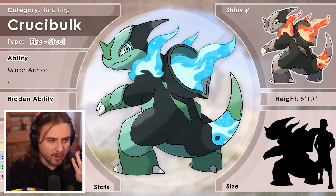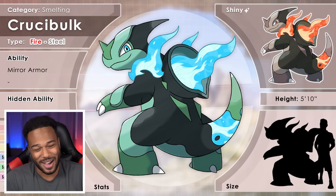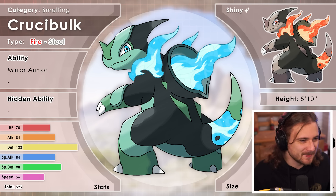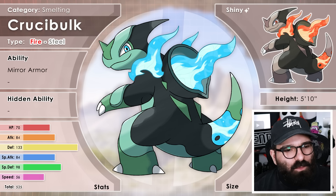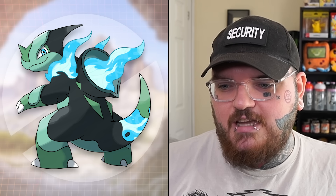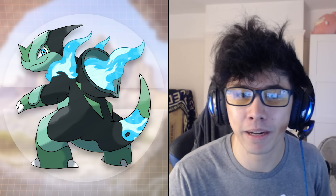One Pokétuber compared Crucibulk to a dinosaur version of Gigalith, appreciating the bipedal body shape — very dinosaur, dragon, monster-like. The pose is sick. Multiple viewers said it looks like a godly or pseudo-legendary Pokémon. At 5'10", it's a short king among powerful Pokémon. Bird Keeper Toby admitted he was a pessimist but said it turned out really well — Ron took all the attributes and delivered exactly what was needed. Multiple YouTubers said they want this Pokémon, calling it a big fan moment. A-plus.